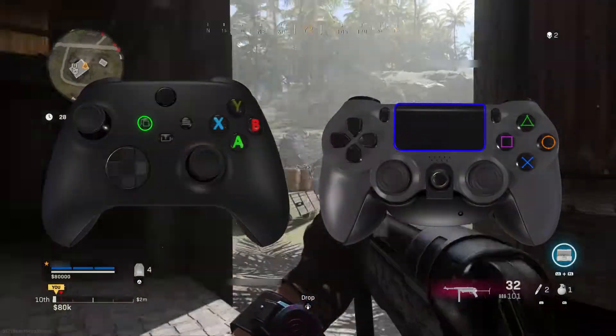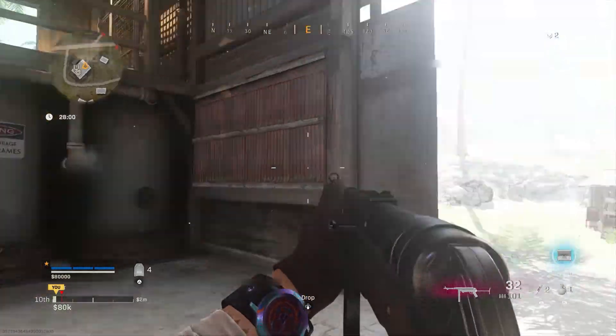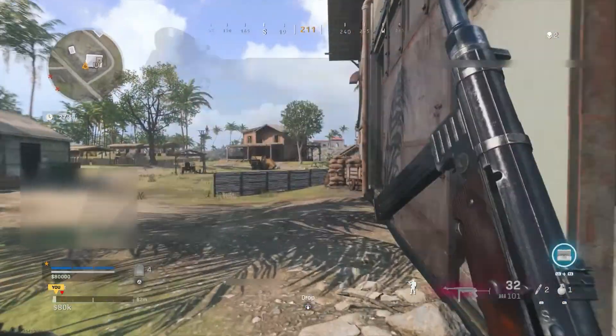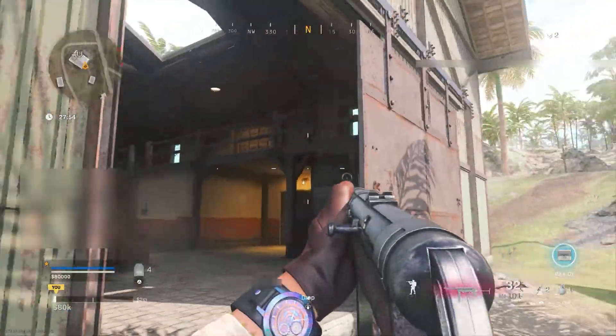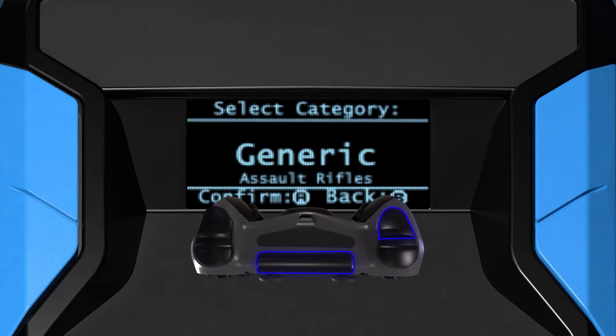The Activator button defaults to touchpad, view, or the equivalent controller button. If the Alt-Activator mod is selected on one of your paddles or action buttons, this replaces the Activator button. To enter the Weapon Selector, while holding the Activator button, hold the right trigger. When the Weapon Selector appears on the Cronus Xen, release both buttons.